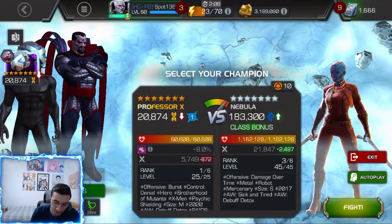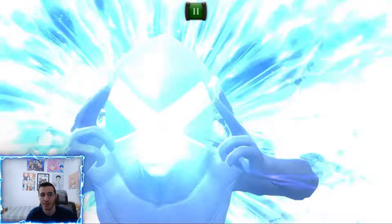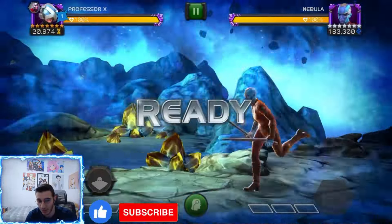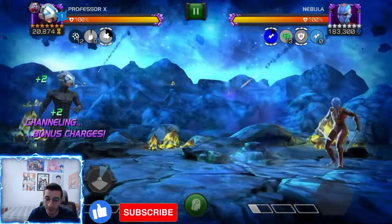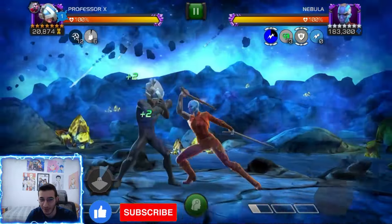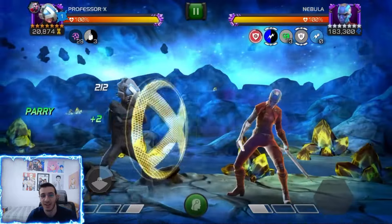Welcome back to another video. Today we're on the free-to-play account fighting Winter of Go Nebula with Professor X. We have a seven-star rank one Professor X and he fits the objectives — the medium and offensive burst. He's probably my best option for the free-to-play because I don't have a big roster with too many options.